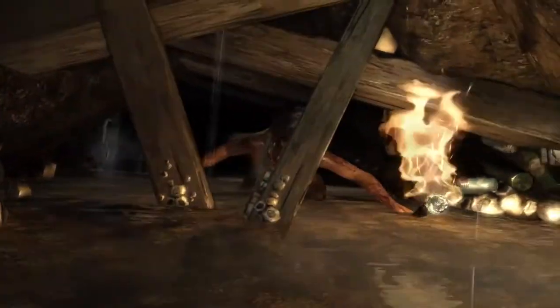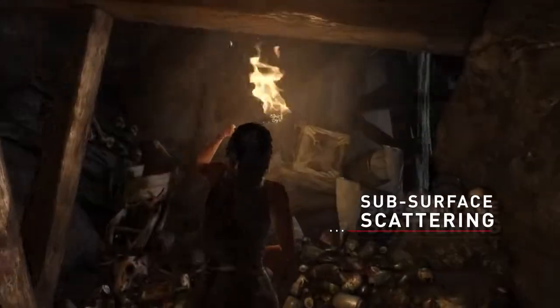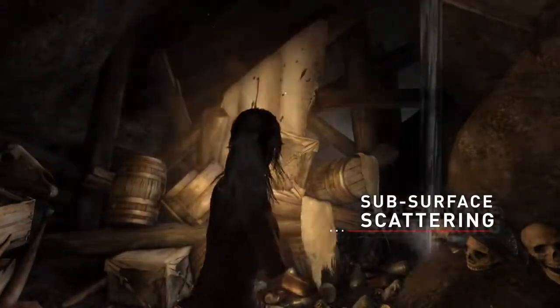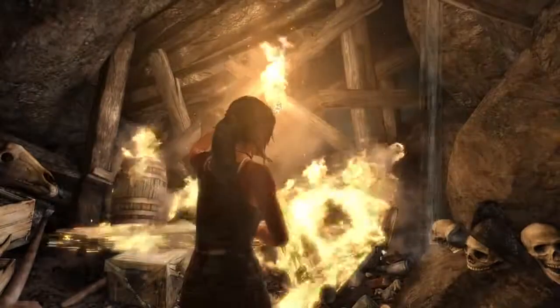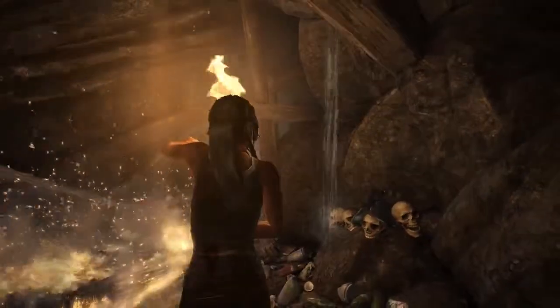So we wanted to add something special for how we light her skin as well. We've added subsurface scattering on Lara's skin, and that effect gives her a more realistic and life-like appearance. It literally means when light hits her, it goes just below the surface of the skin and scatters or diffuses as it would in real life.